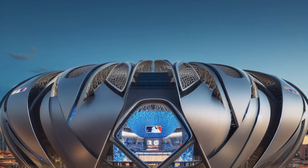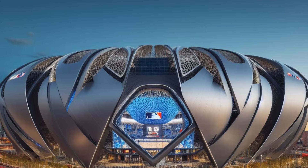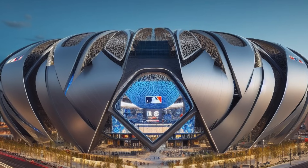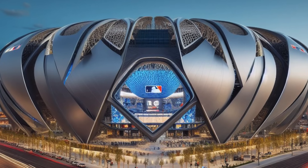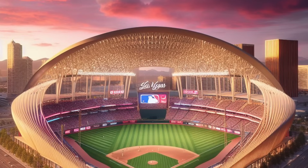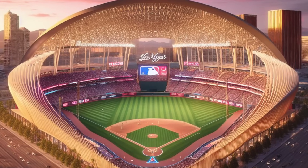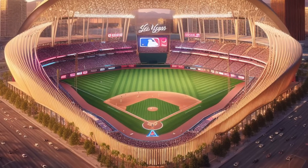If you've been following the Oakland/Las Vegas A's stadium saga, you would know that we are going to be getting brand new renderings — completely different than the original ones — coming out sometime around Thanksgiving. Because of that, I wanted to ask the AI: what should the Las Vegas A's stadium look like?